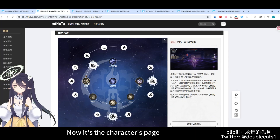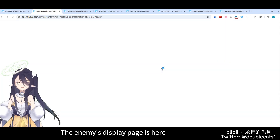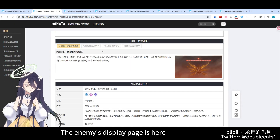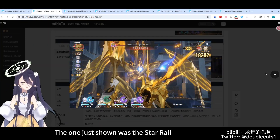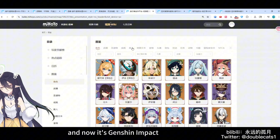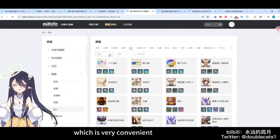Now it's the characters page. The enemies display page is here. The one just shown was the Star Rail, and now it's Genshin Impact. Characters can choose attributes for filtering, which is very convenient.